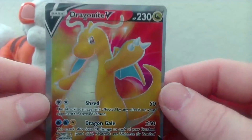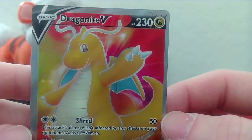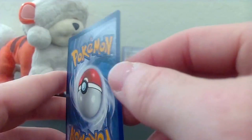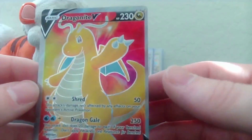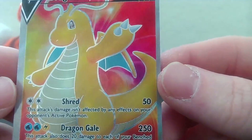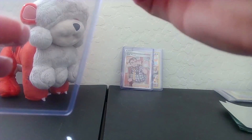And a Dragonite V! Whoa, look at that beautiful card. I love the texture. Wow, beautiful, beautiful card. It's not really centered - up top's got a little bit wider border - but that is totally okay. Beautiful card. Let's go ahead and get this in a sleeve. Oh hey, look at that - perfect. My last clear sleeve, for this Dragonite V. Go ahead and get it in this top loader and we'll do a nice little showcase of what we got at the end.